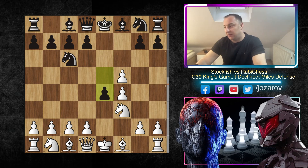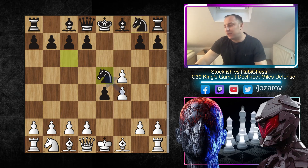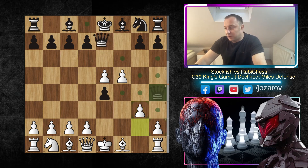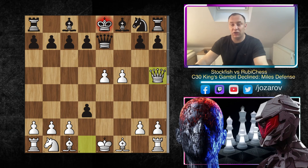After e4 attacking the knight, we have Nf6 by Ruby Chess, because if you try Nxe5 then fxe5 happens and the problem is that Qh4 is not possible — with g3 it can be protected. Even if you try Qe7 without the check, still d4 is a good idea for White because you can get challenged with the en passant, but with Qh5 this is the line that liberates White.